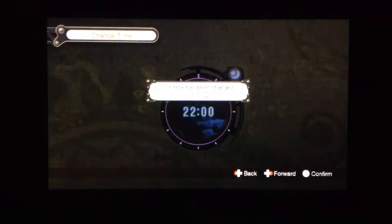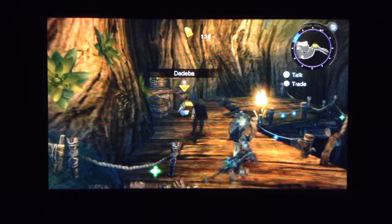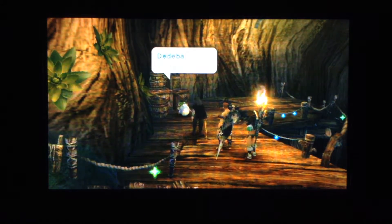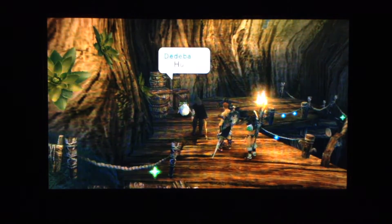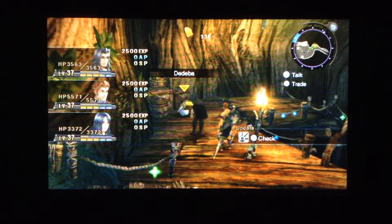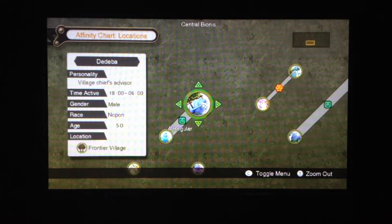Now let's explore these two levels at night. There's actually something interesting to do here at night. We found Dedeba, the Nopon that Zazadon wanted us to find. We get our affinity with this area and our reward — actually pretty good equipment. It was worth it to turn that in. We also get a regular link between Zazadon and Dedeba.